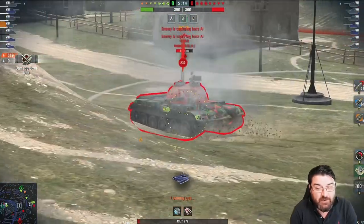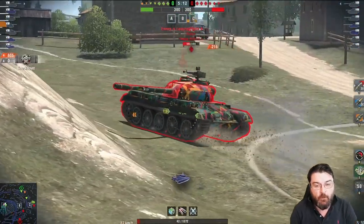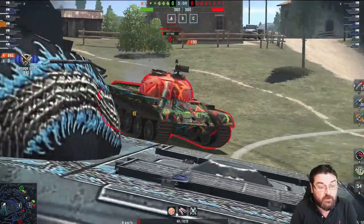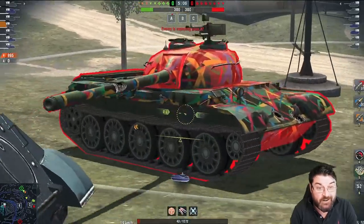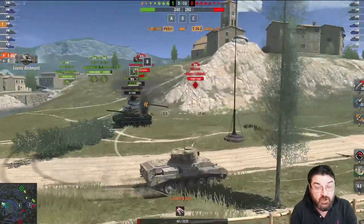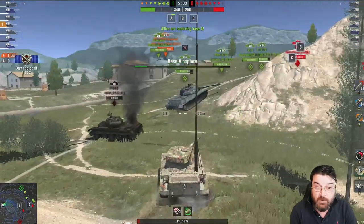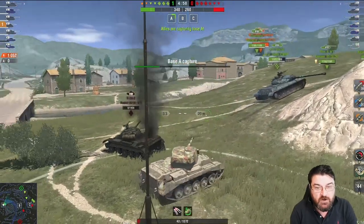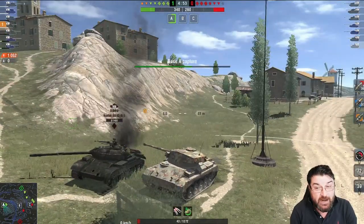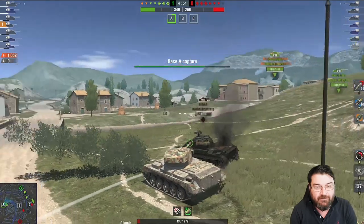The caliber is the worst of the group, but shell velocity is the best — over a thousand. Aim time is pretty good, comparable to the RU 251, much better than the T49, and better than the T-54. Dispersion is not as good as the RU but better than the other two. Gun depression is 10 degrees — the same as the RU and the T49, and a lot better than the T-54.